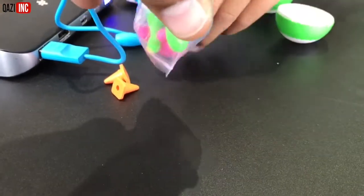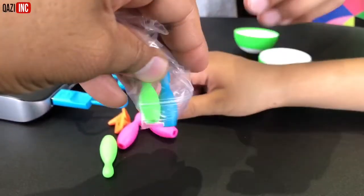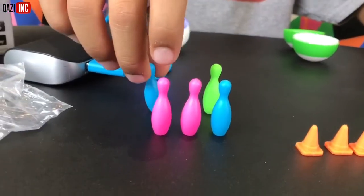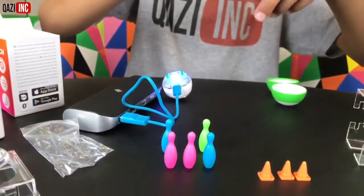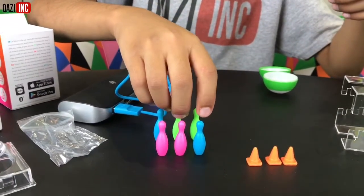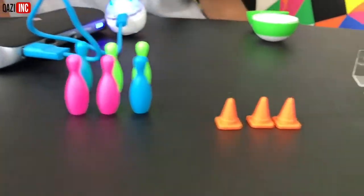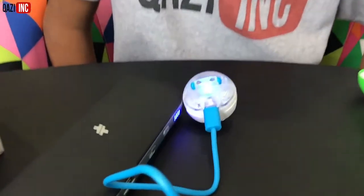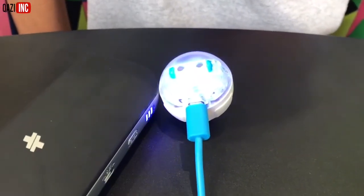Do you see those? Yes. Can I feel them? Are these rubber? So we're going to use these bowling pins. We're going to play bowling. We're going to control the mini with the app. And we're going to try to knock these pins down and also try to maneuver around these pylons. So let's let this charge and we'll come back when this is all charged.